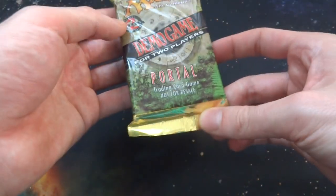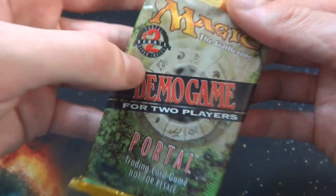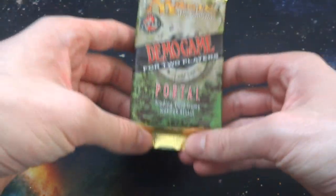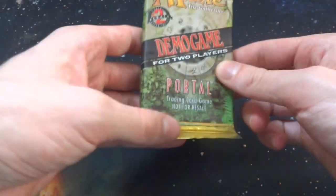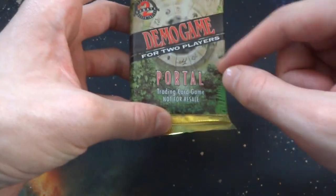I kind of like the gold foiling on the edges of it. It says 'Portal rebate offer inside,' so there's some sort of rebate. It says 'Magic the Gathering demo game for two players - Portal trading card game, not for resale.' Maybe they gave these out in stores to get new players into the game, something like that. Not really quite sure how you actually got this. I got this off eBay, and you can see the Portal expansion symbols in the background.